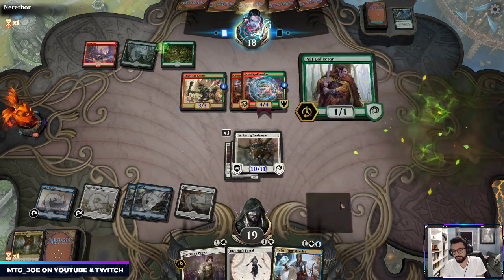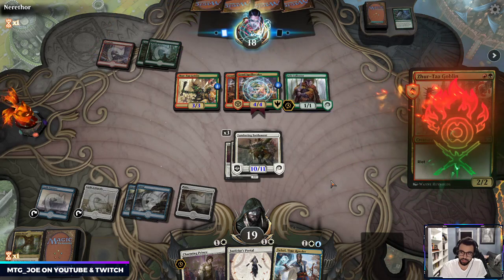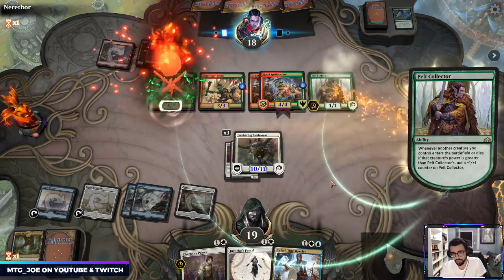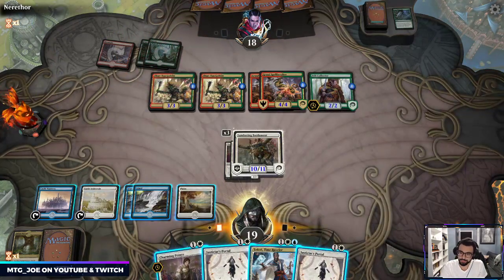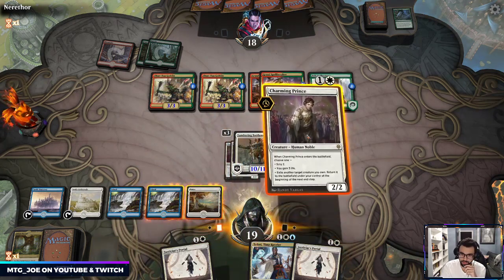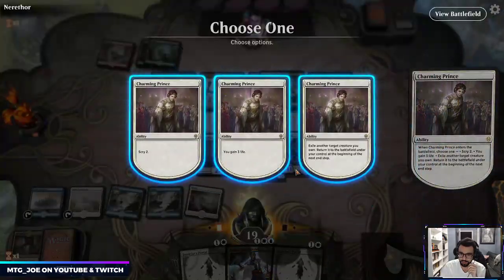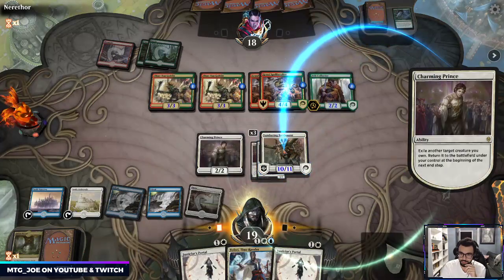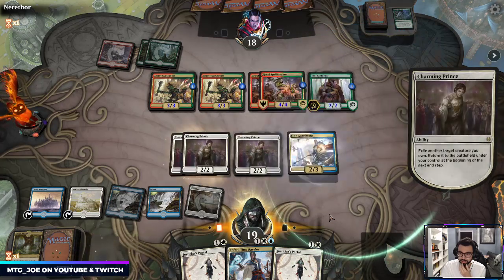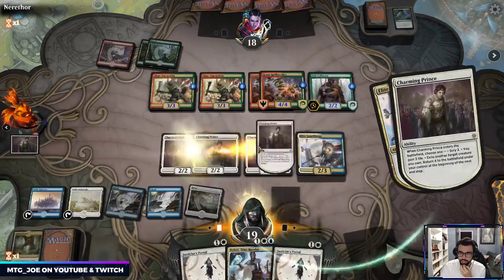So we could Charming Prince it, it comes back, we exile it, and then Judas-iris Portal and exile it again. We could gain — I believe the exact calculation is a metric shit-ton. So they can block, let's not get greedy here. Exile — gain three life, gain three life.